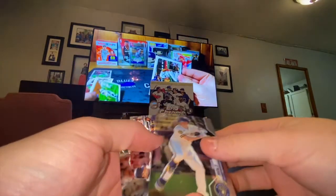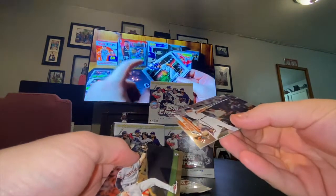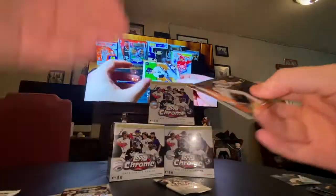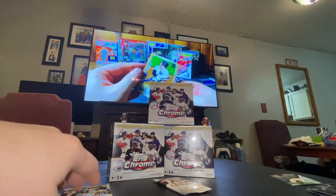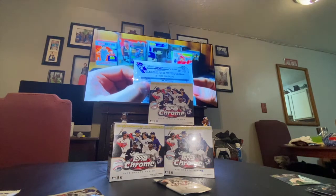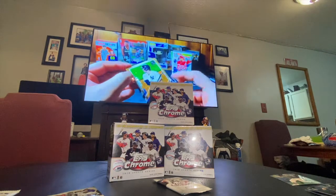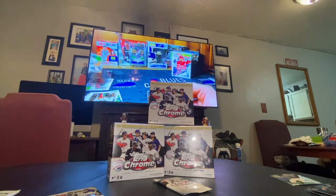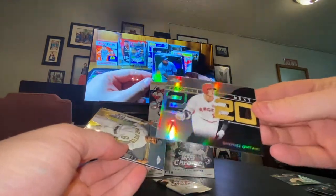That's a rookie though — I'll take it. Cal Ripken. Home run derby 1999 — it just has the logo. Zach Green — I've got some Zach Greens actually. Let's see... there he is. There's Ohtani.